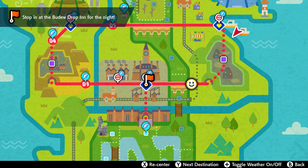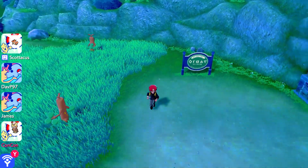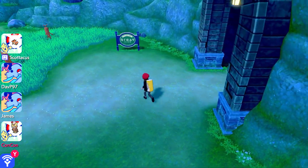Hey guys, today we're gonna find the amulet coin that doubles all your money that you win in prize battles. Right after you get out of the mine on the Motostoke outskirts — this is not in the wild area — as you get out of the second mine in the game.